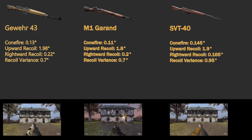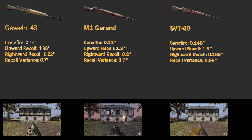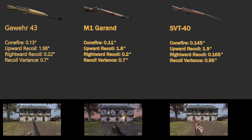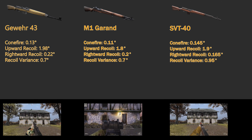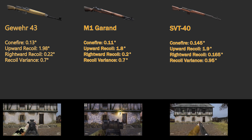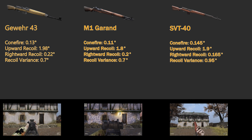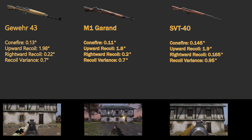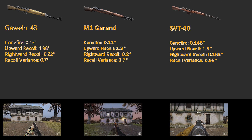Now getting into the accuracy statistics — all of these are in degrees. The cone fire for the Gewehr 43 is 0.13 degrees with an upward recoil of 1.98 degrees, a rightward recoil of 0.22 degrees, and a recoil variance of 0.7 degrees. The M1 Garand has a cone fire of 0.11 degrees, an upward recoil of 1.8 degrees, a rightward recoil of 0.2 degrees, and a recoil variance of 0.7 degrees. The SVT-40 has a cone fire of 0.145 degrees, an upward recoil of 1.9 degrees, a rightward recoil of 0.165 degrees, and a recoil variance of 0.95 degrees.